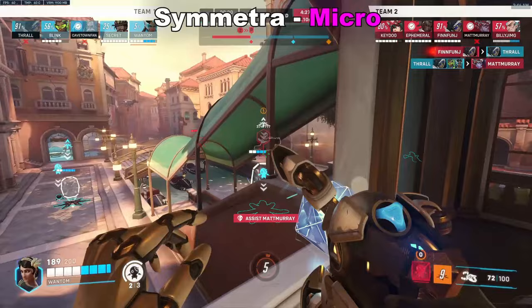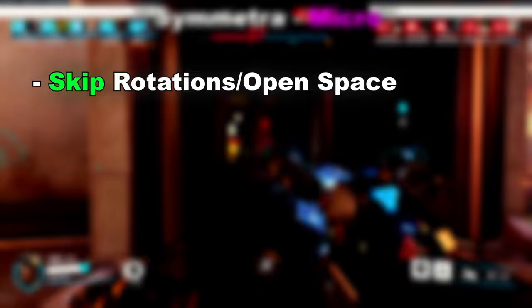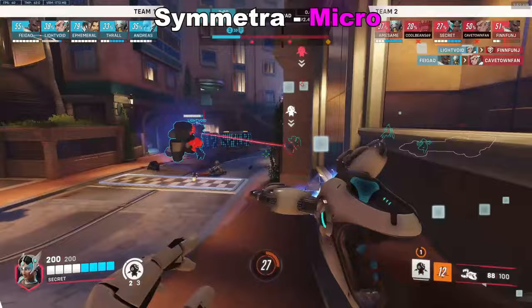The complementary or even alternative flex DPS to Mei is Symmetra. The real value is primarily from the TP, and as you'll see with many visual examples in the matchup and macro section, there are so many uses of TP. As a summary, you can use it to skip rotations or big sets of open space, set up crossfires, gain or clear high grounds, set up surprise windows or angles, rush onto a target or a group, flip the map, and more. There'll be a ton of visual examples showing this, so be sure to stick around.